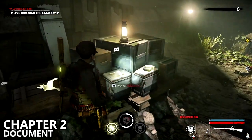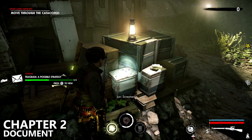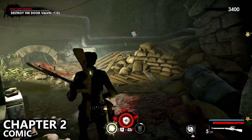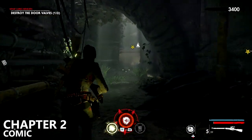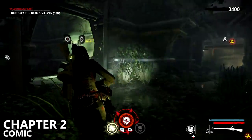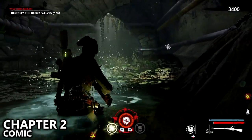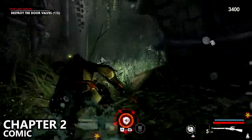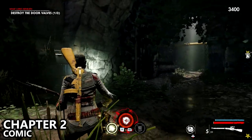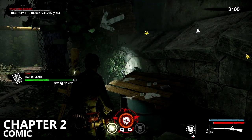The next couple of collectibles are found very close by. From that document where we started, run forward and take your first left-hand turn. Once you reach the end of this pathway you should notice a comic book sitting off to the right-hand side. Make sure you pick up the comic book, and we'll also grab the other two collectibles pretty much in the same area.